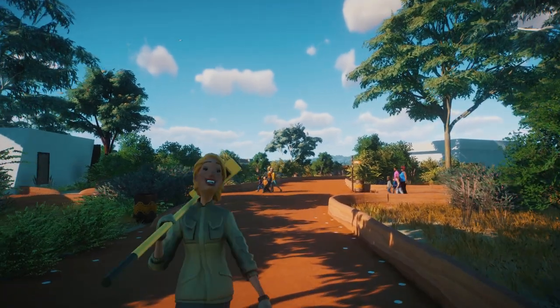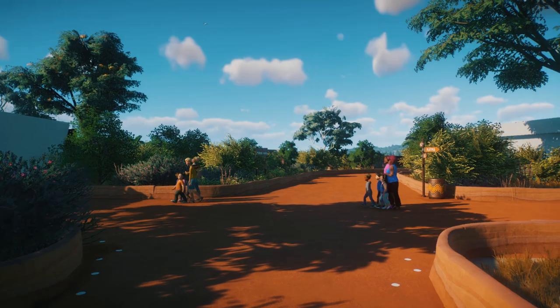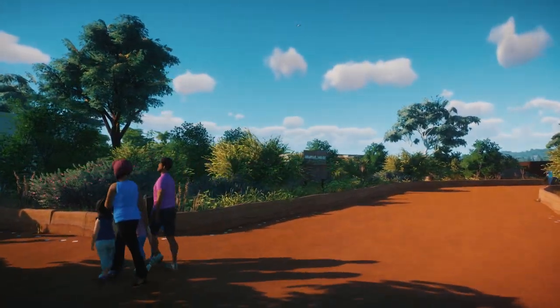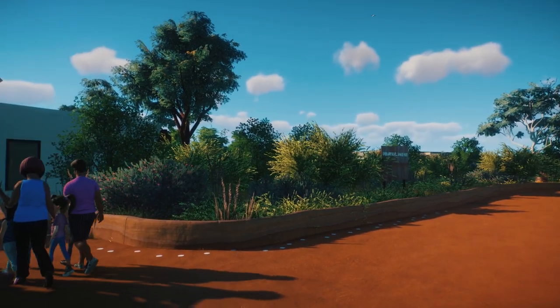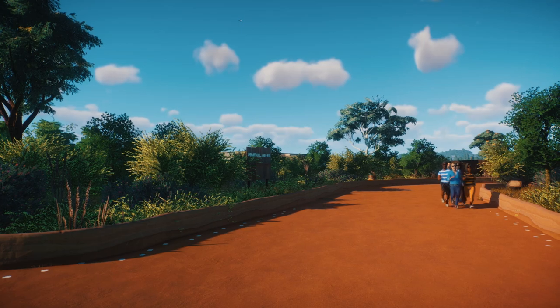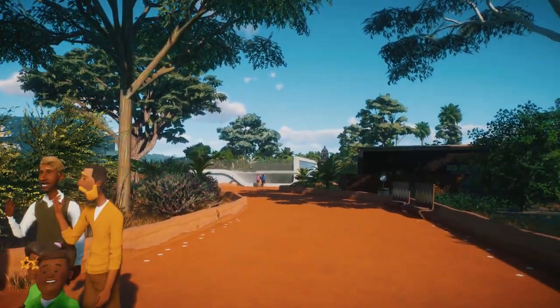This leads us back round towards the entrance. Over here we've got a blank space — this is for any new Australian or Oceanian animals that get added into the game. Maybe Tasmanian devils, a quoll, something like that. I've purposefully left space for it.